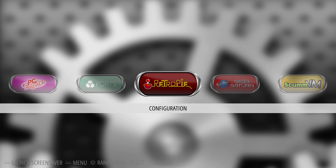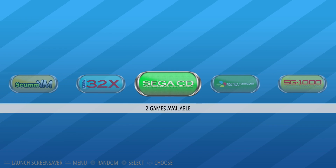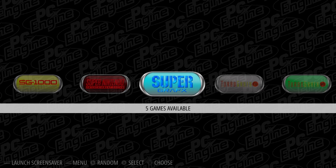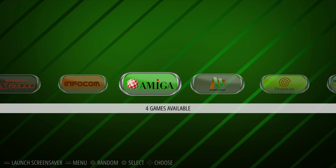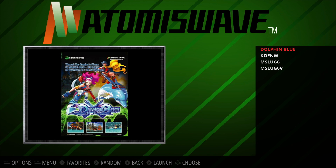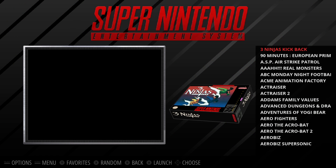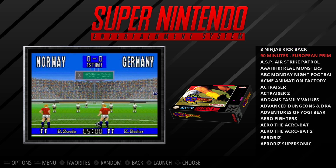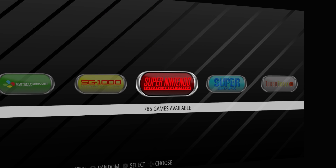Here we are running the new ORA 1.5. If you want to get Atomiswave and Naomi up and running, you need to go into the BIOS folder, find the DC folder, and there's a readme in there that tells you exactly what BIOSes you need for Naomi and Atomiswave to run. Even though the scraper is working, some games just didn't scrape correctly for me with Naomi or Atomiswave — not sure if it's the naming convention — but if you've already got video snaps and things like that, it's all supported.